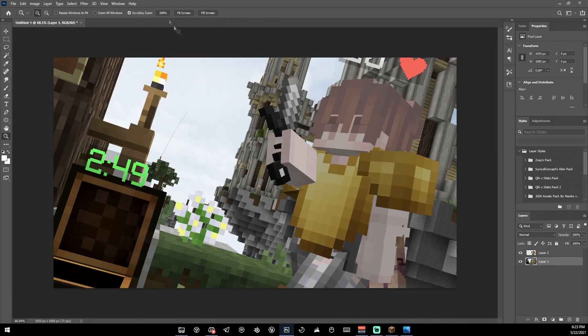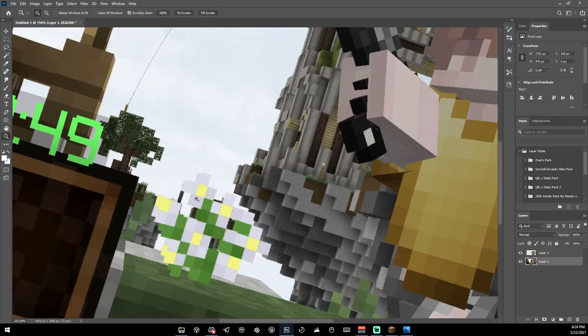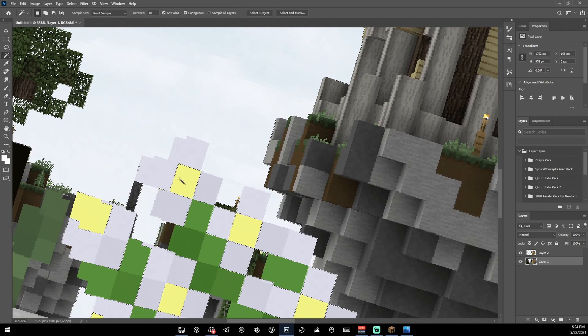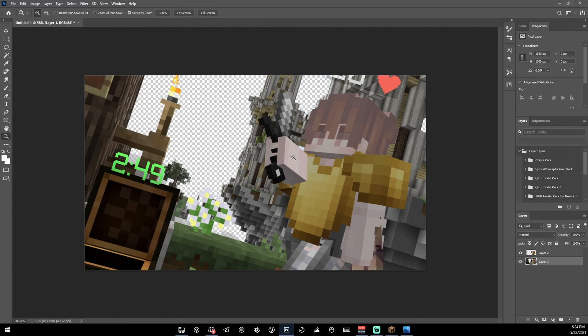If you have Photoshop CC 2021, go to Select Sky and it'll select the entire sky. It messed up a little bit on the flowers so I'll just deselect that, but it got almost the entire sky. If you don't have Photoshop 2021, use the magic wand tool and select it that way. Now just press Delete and the sky is gone.